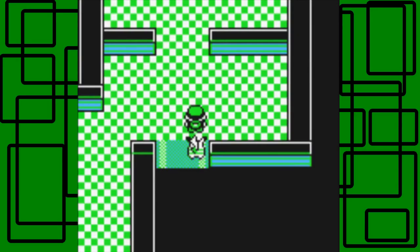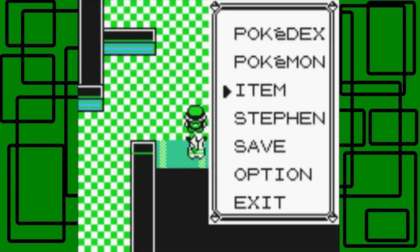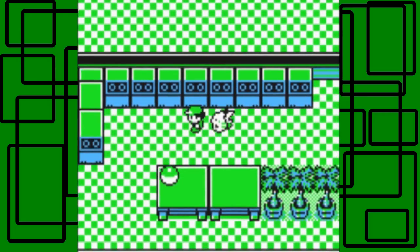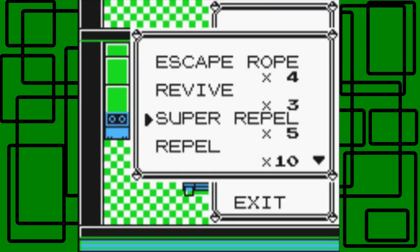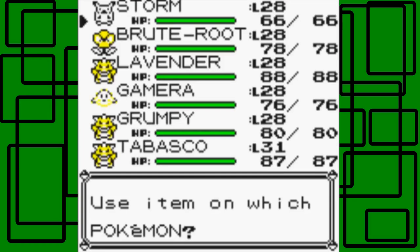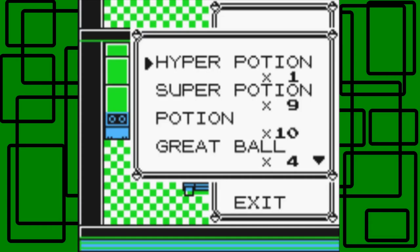Let's use the paralysis heal on Pikachu — Storm. Over here is an item; it's an Iron, which I think raises Defense. So let's use it on someone — let's use it on Tabasco. It fixed his Defense. Cool.